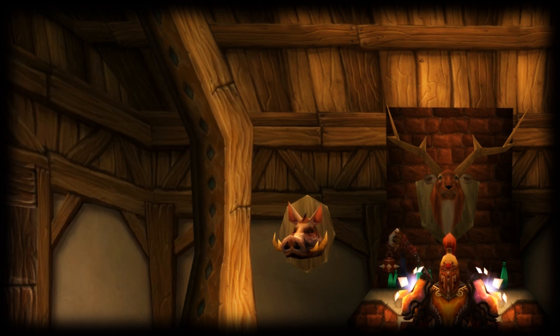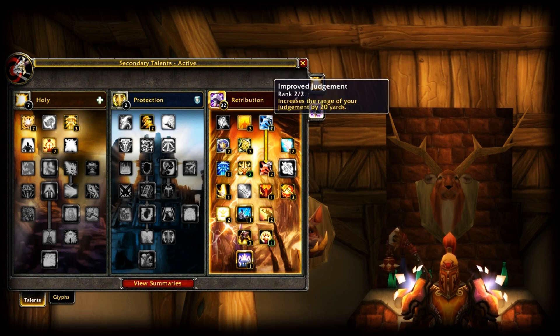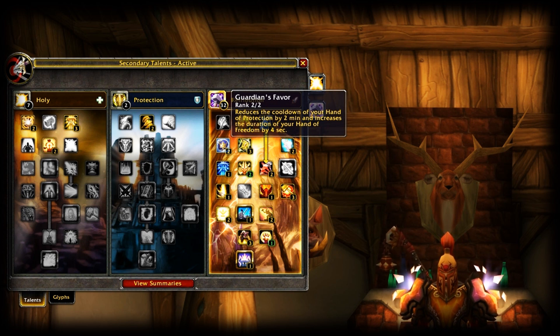Going through the talents: playing with a sub rogue definitely requires you to be a strong off-healer, so this is the Last Word spec. I have 3 out of 3 in Crusade, 2 out of 2 in Improved Judgment, and 2 out of 2 in Guardian's Favor — I need the cooldown reduction on Blessing of Protection because sometimes things get hectic. Usually they open on me but then switch to my rogue, so having BoP on a short cooldown is a lifesaver.